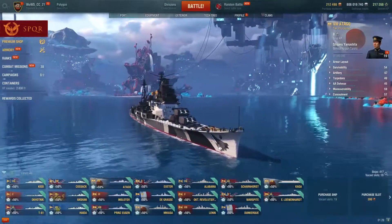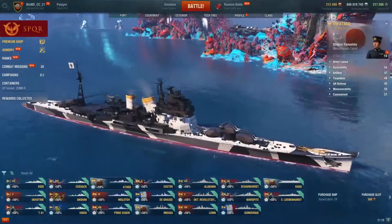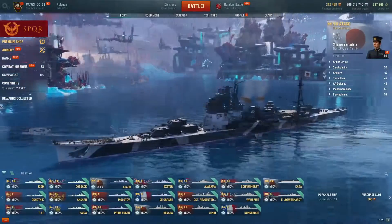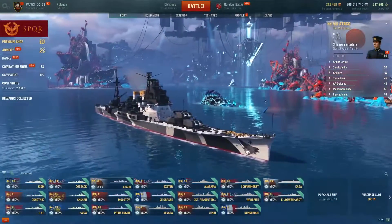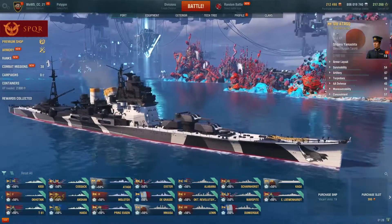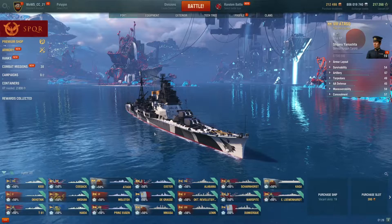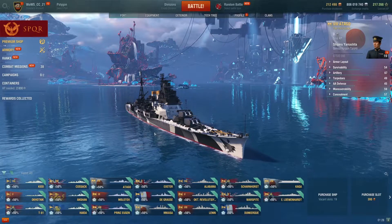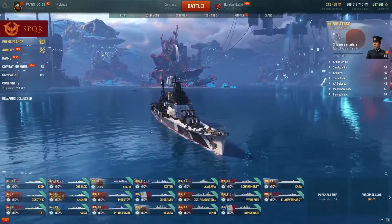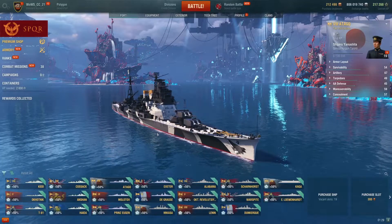The tier 8 Japanese Atago is one of the oldest premiums in the game, yet she is still seen as one of the best premium Japanese ships. Think of her as a 203 mm Mogami but with a heal — she trades a little gun power for that, and her torpedo firing angles are slightly different. She's a very versatile and surprisingly beginner-friendly ship.